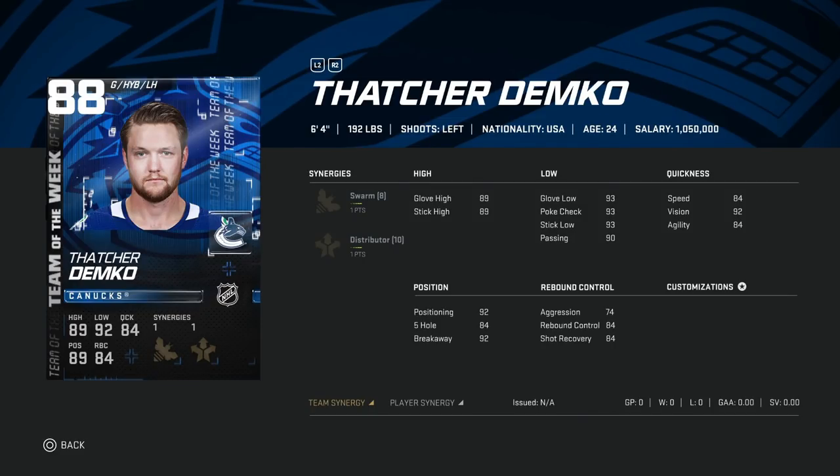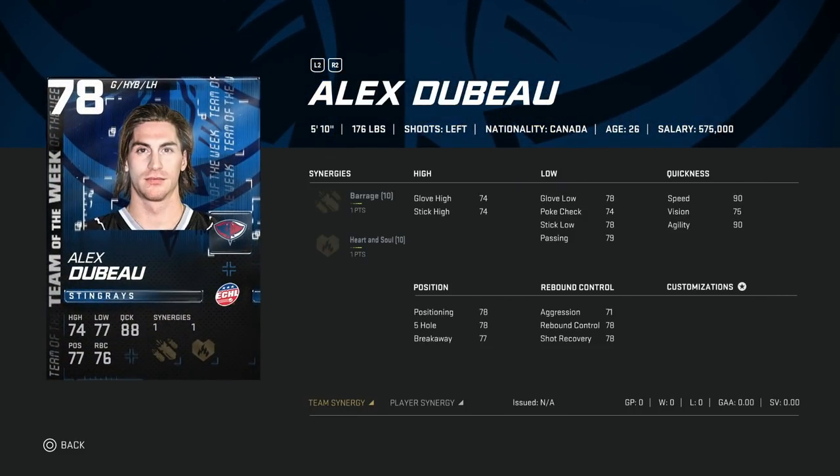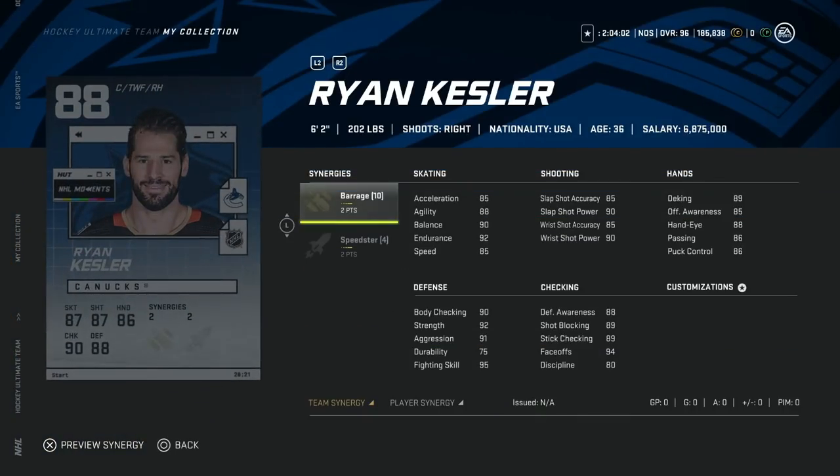Lastly in net we've got the 88 Thatcher Demko. Demko cards have been really good this year. Swarm and Distributor is a great synergy combo — combine that with 74 aggression. The 89 glove high is a little low, but this could be a really nice card. If you try out this Thatcher Demko let me know in the comments, because I don't get to try out all these goaltenders — but it's a really good option. Then the 78 Alex DuBeau with Barrage and Heart and Soul — pure synergy card, but the synergies aren't that great, so pass.